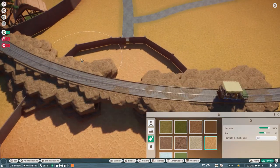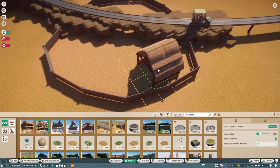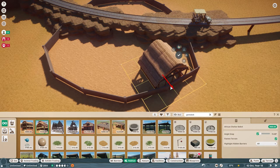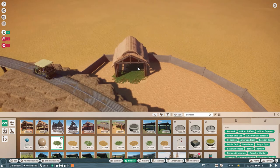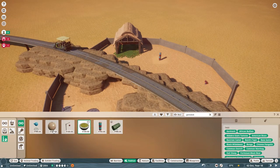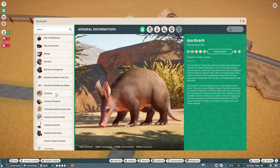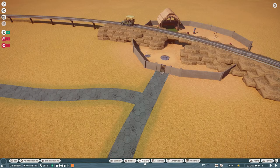So I might do an African jungle-themed zoo at some point — I think that would be cool. They do make a boat ride, so it could be cool to do something with the jungle and the boat ride, like going down the river. I was also thinking I wanted to do that with like the South American rainforest tropical animals, so I'm not sure if I'll do another ride.